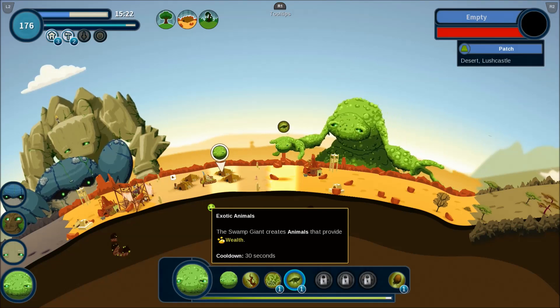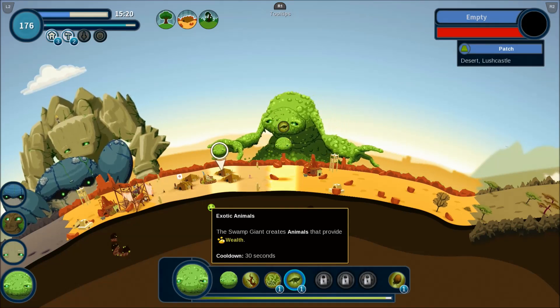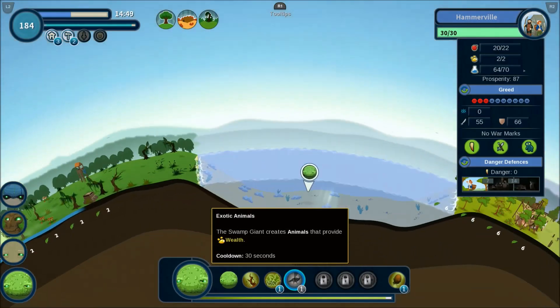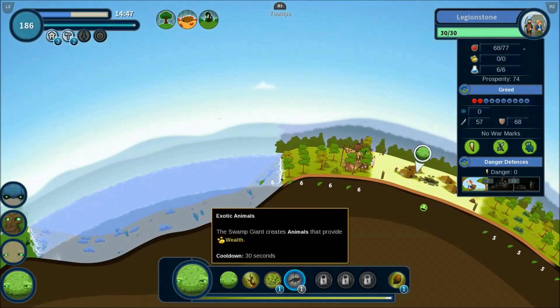At first, you only get 30 minutes to play around with your world and complete challenges, to eventually unlock the one hour and two hour long modes. You can knock out challenges one playthrough at a time, or you can tackle them all at once.